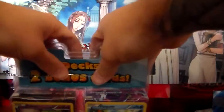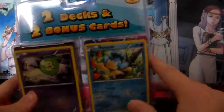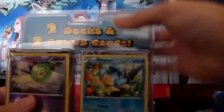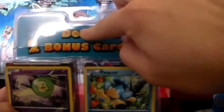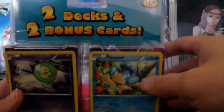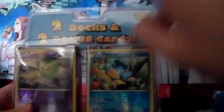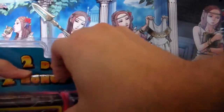Hey, what's up guys, OGX Starkiller here bringing you a pack opening today. I bought it at my local Target for $14.99 — it comes with two decks and two bonus cards. You can see the bonus cards on the front: Stupid Monkey and a Solo. It's stupid, I know, I don't like him.